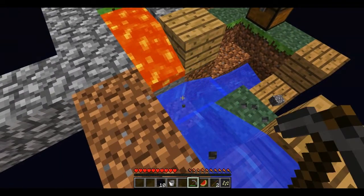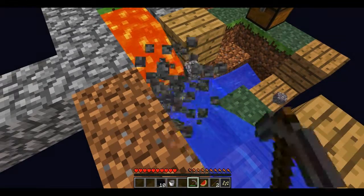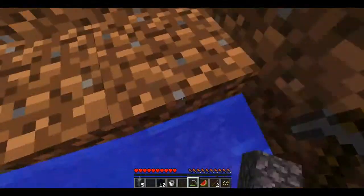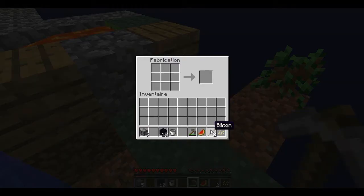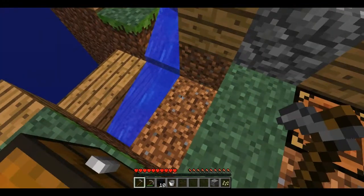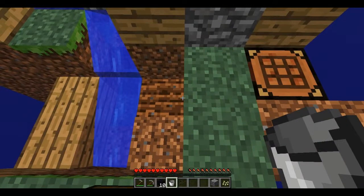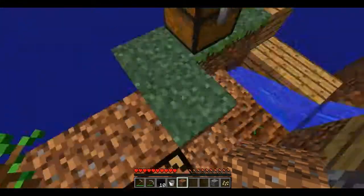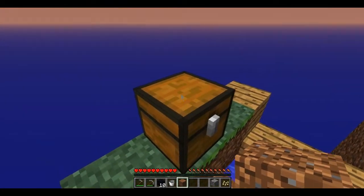On recommence à faire ça un petit peu, juste histoire d'avoir assez de blocs. Je pense que c'est bon, on va se faire notre outil. Une houe. Voilà. On n'a même pas de bois pour se faire une épée. On va transformer ça en graine. On va le mettre ici. On va détruire ce bloc pour pouvoir que ça pousse tranquillement.